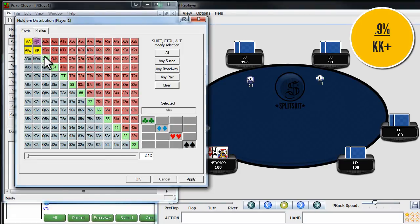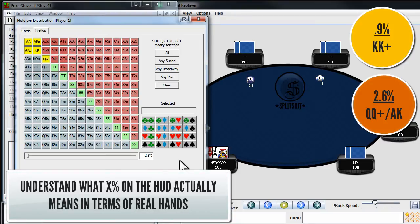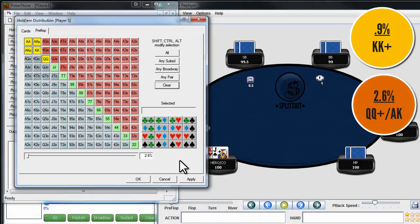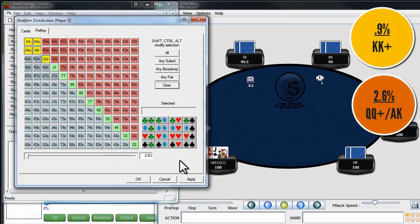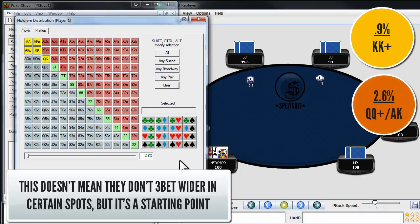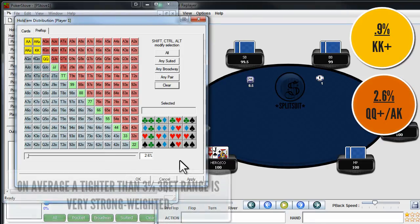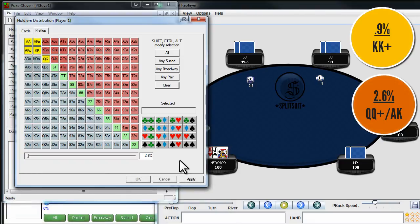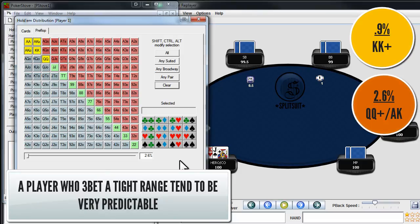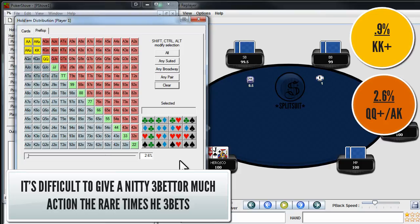If we open this up just a bit wider — queens plus and ace-king — notice that comes to roughly 2.5%. It's really important to quickly visualize what a statistical number looks like in terms of range. So if you know someone is three betting roughly 3% of hands and you think they're three betting things like queens and ace-king, then obviously they're also three betting kings and aces, and most of their range is going to be very strong. That's not to say they never three bet lightly, but on average when someone has a 3% or lower three bet range, they're three betting very strongly. It's going to be tough to do a lot of bluff four betting against them, and it's also going to be tough to give their three bets action in general. The good news is they don't three bet often, so we can find the fold button with a large chunk of our opening range.